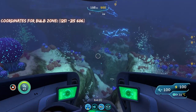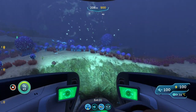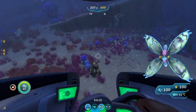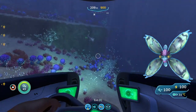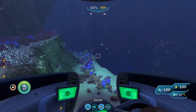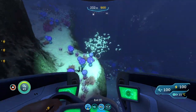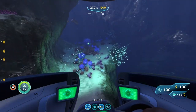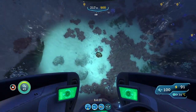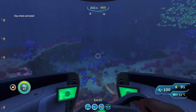Once you're here, do the same thing as in the jelly shrimp caves — look around on the seafloor for deposits. There are also mesmers in the bulb zone, which are tiny creatures that can hypnotize you, but they can only affect you if you're outside your prawn suit. We found one, two, three, four deposits here and since this biome is so big, we'll leave it at four.